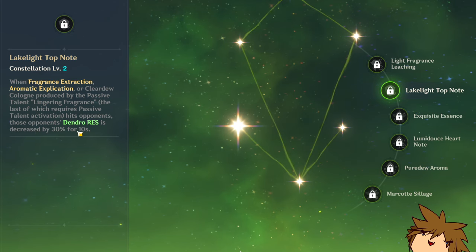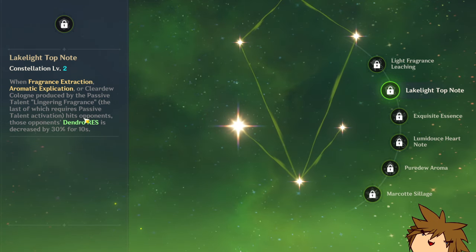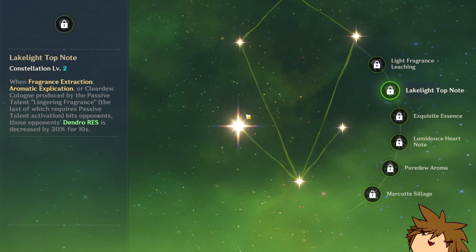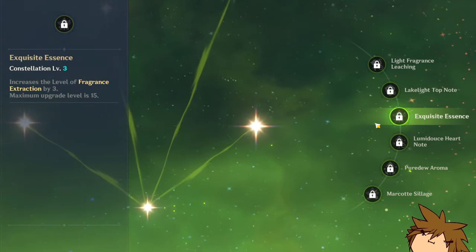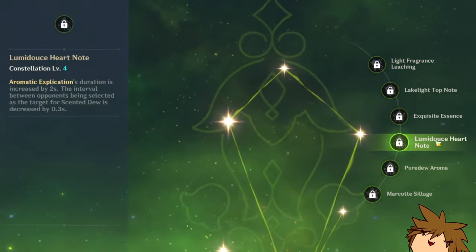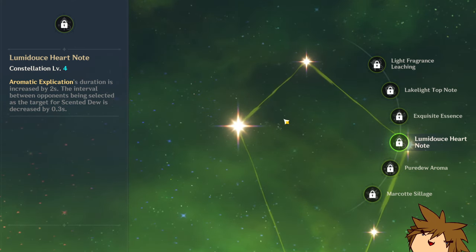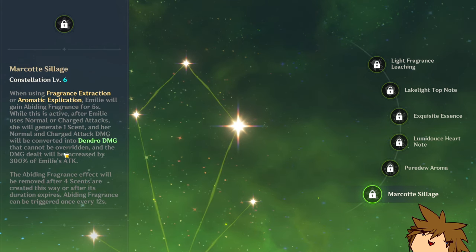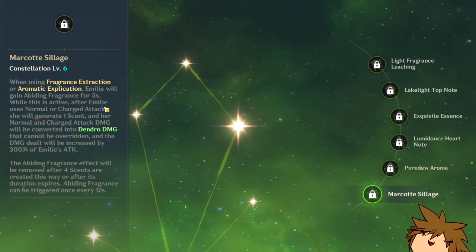C2 is really strong: once you have your elemental skill or elemental burst out, any damage you deal to opponents will decrease their dendro resistance by 30%, which is really good — though you have to have the passive talent active. C3 gives a little more on your elemental skill. C4 extends the duration by two seconds and decreases the duration needed to fire off more of those dendro damage instances.